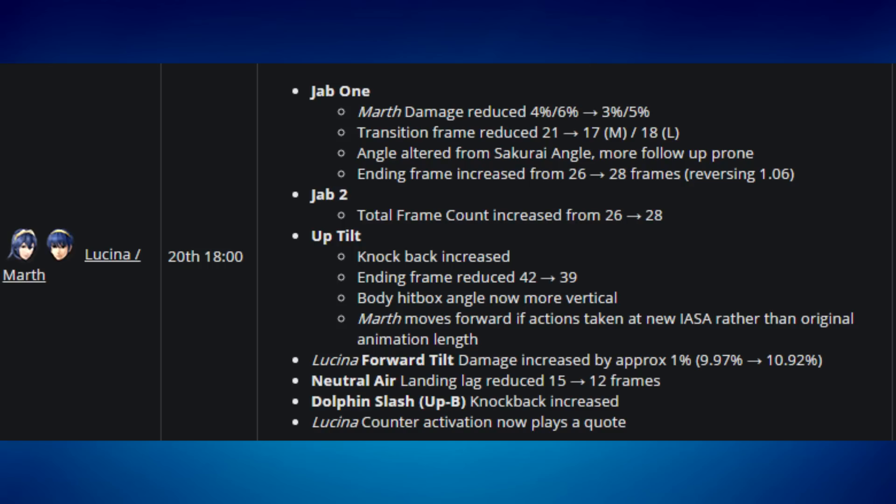Lucina's forward tilt damage was increased by approximately one percent. Their neutral air landing lag was reduced by three frames — an amazing change they definitely needed. The dolphin slash up air knockback was increased, which was needed as it was a little too weak. Lucina's counter activation now plays an audio cue, making it more consistent.